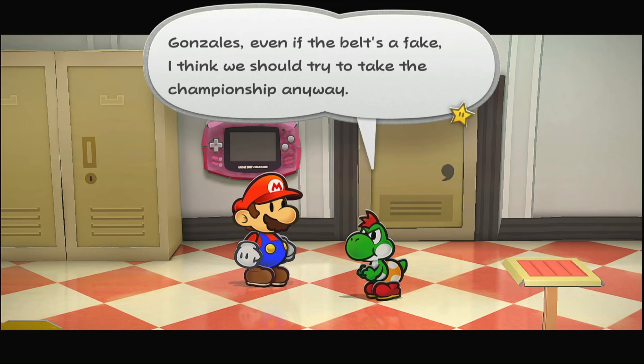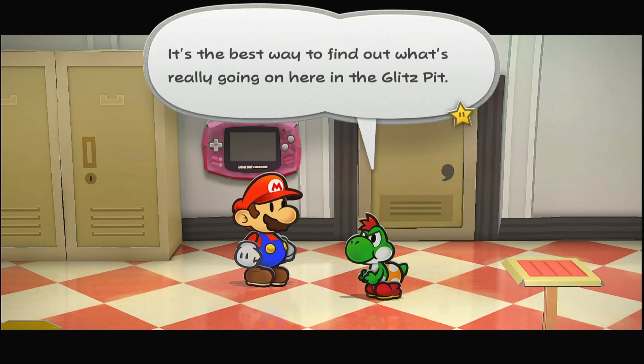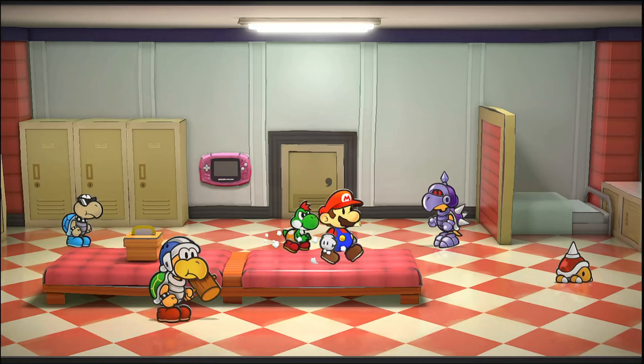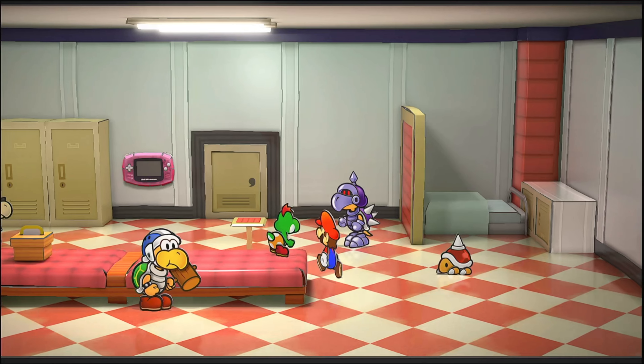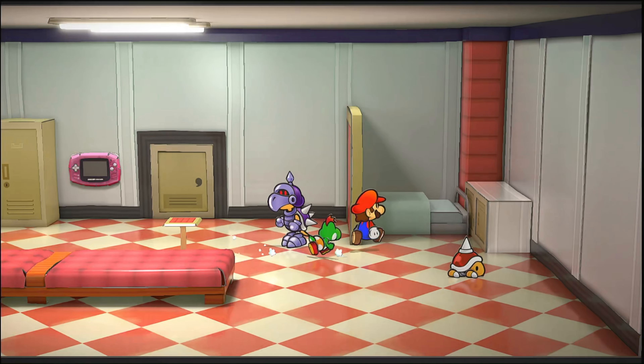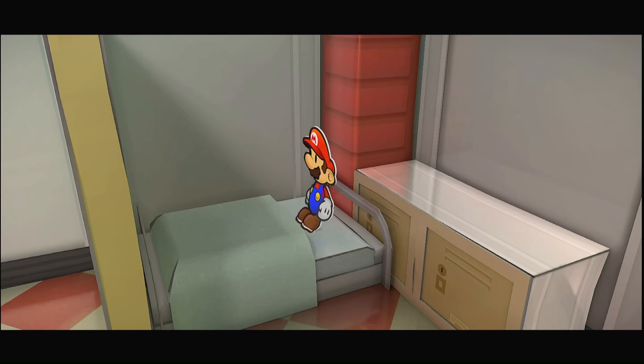Even if the belt's a fake, I think we should try to take the championship anyway - it's the best way to find out what's really going on here in Glitzville. And it's also cool to be a champion. These guys don't seem as friendly as the minor leaguers. X may be X-Naught because it's like X - I don't know, maybe there's some connection. Mario goes to sleep and wakes up fully healed.